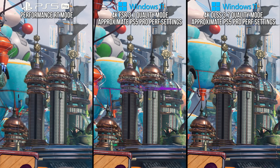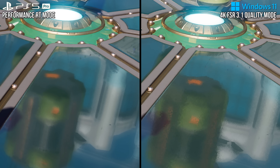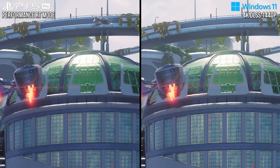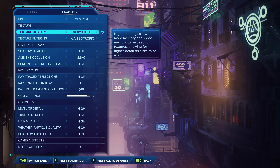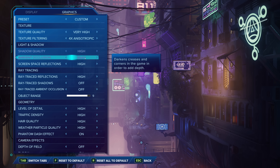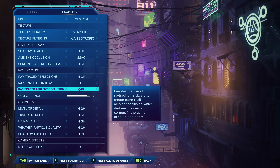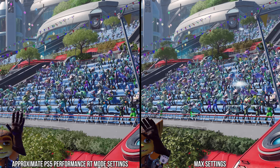How does PSSR currently improve on FSR in its most recent version? How does it compare and contrast next to DLSS? We'll get into all that and more. But before I do, I think it's good to describe the limits of my testing here. On PC, to keep things most similar, I am utilizing the PS5 performance mode settings I derived over a year ago. This is not necessarily the best the game can look, but it will be most similar to the PS5 Pro's output for the most part.